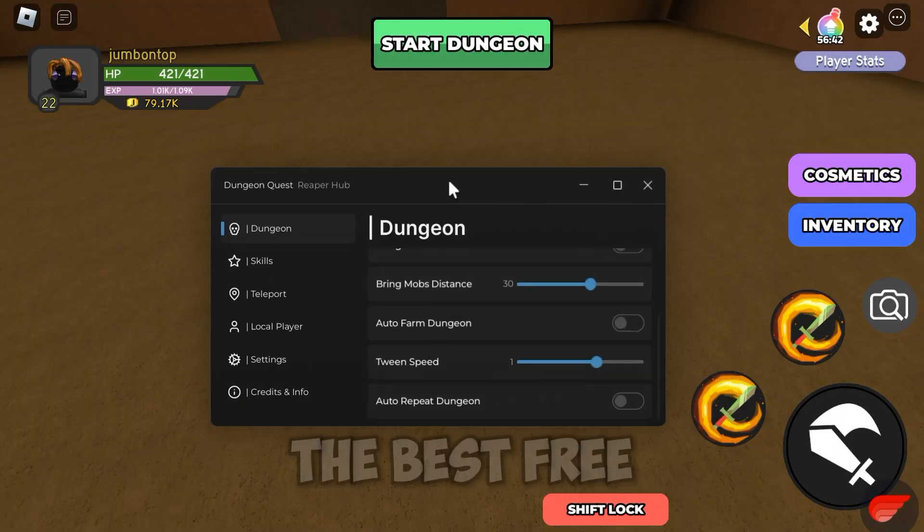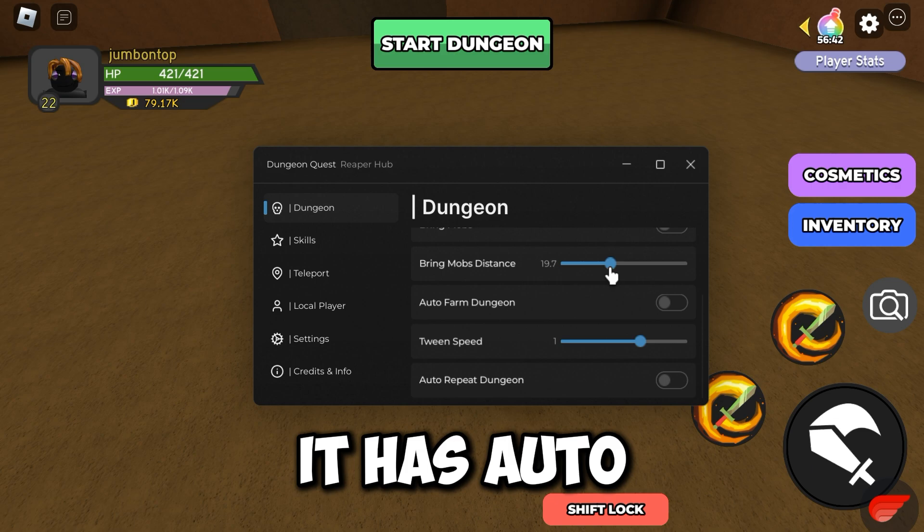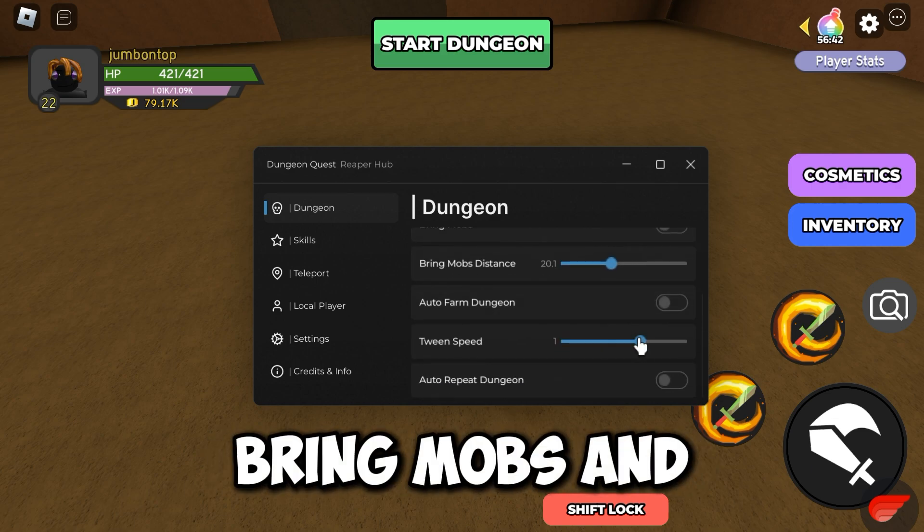This is currently the best free script for Dungeon Quest, and it has a ton of features. It has auto farm, auto skill points, bring mobs, and much more.